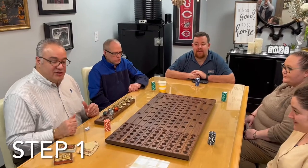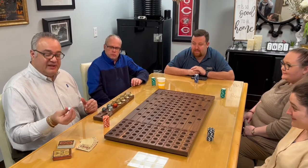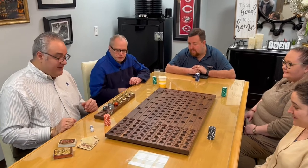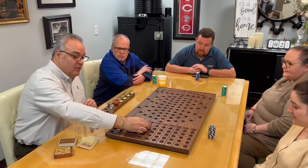Step one: determine which scratch horses will not be in the race. To do that, we will start by rolling the dice. We've rolled a six, which means horse number six is out of the race. We will take a scratch marble and place it in position number one.